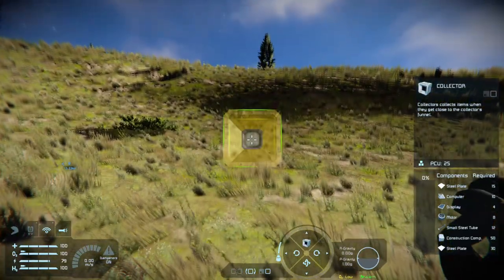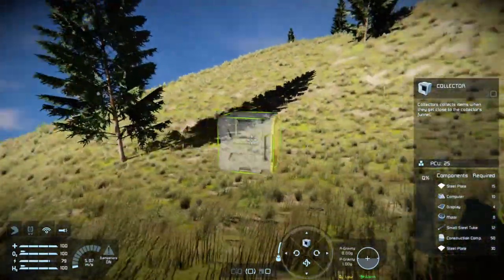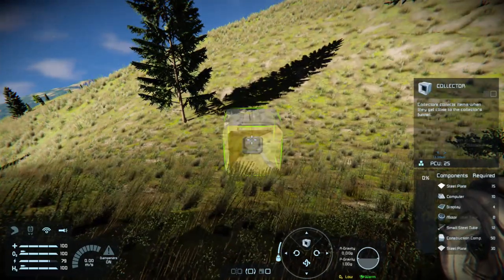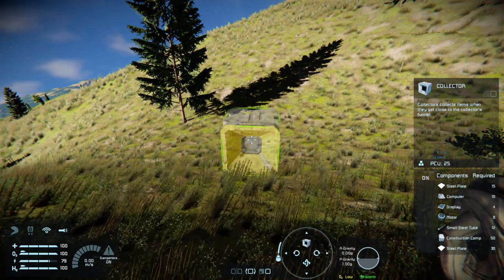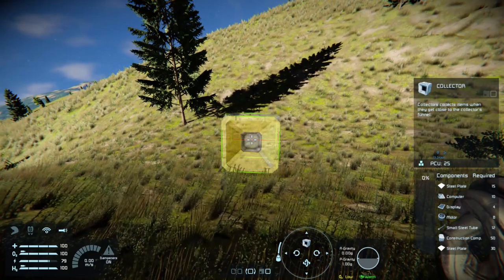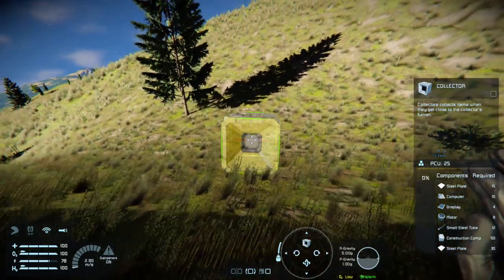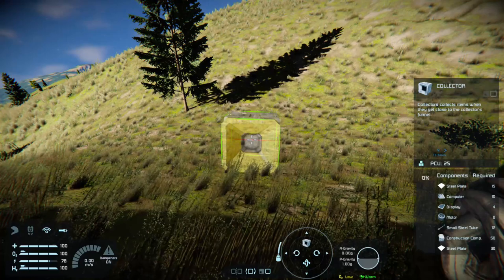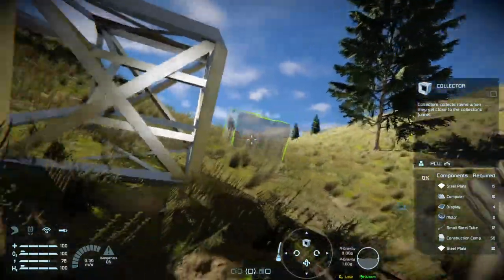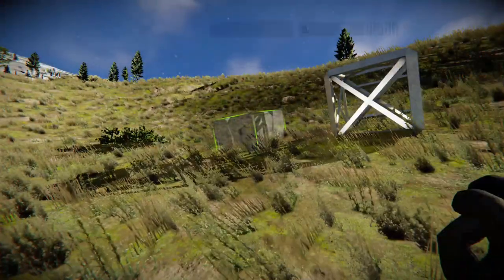I want to place the collector facing up the hill. I'll stand on the ridge here and maneuver it, pressing down on the d-pad to switch orientation until I get the angle aimed up the hill. I'll sink it ever so slightly into the voxel — once it's in the voxel it'll act as a station and be static and won't move. It's now just barely within the voxel, nice and static, pointing up the hill.